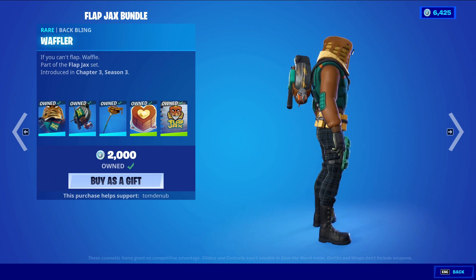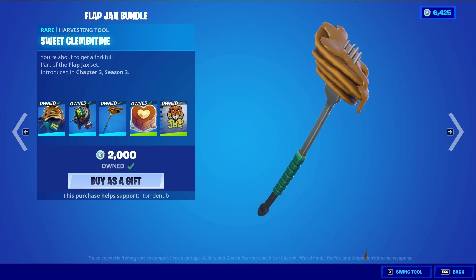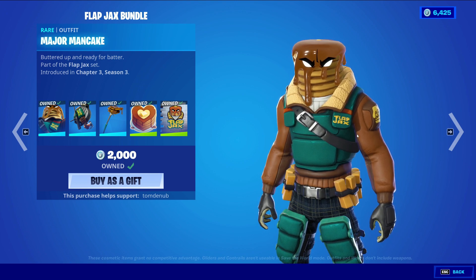Let's go over the items. We have Major Man Cake with the Baffling Waffler, a rare skin. We have Sweet Clementine at 800 V-Bucks. One thing to note is that these items are not original — you're not paying for a whole original skin. They kind of look a bit different but they're of course based off of the Man Cake skin from Chapter 2 Season 5.